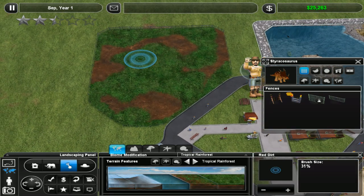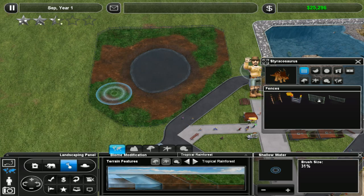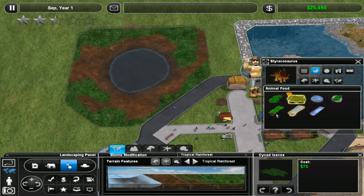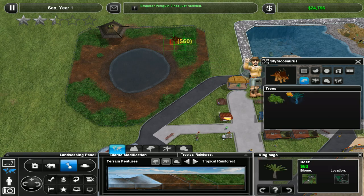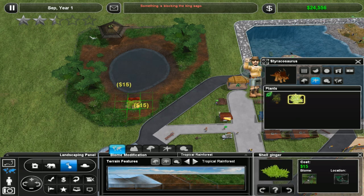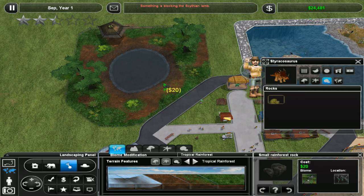The Styracosaurus would like quite a dirty exhibit, for some reason. I'm going to put a watering hole in the middle, I think - because that's kind of cool. What do Styracosauruses like? Big pile of leaves, bit of misty spring because they look cool, shaded structure, some big trees. It looks brilliant - it always does. You can make just by sticking stuff around randomly such good-looking exhibits in this game. Look at it - it's cool.